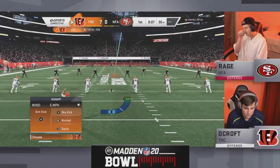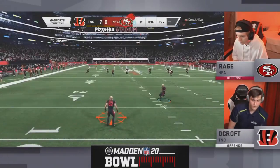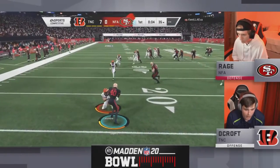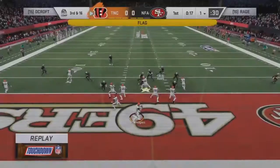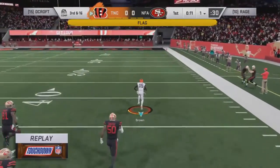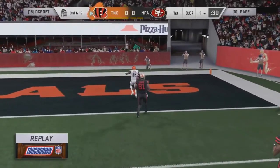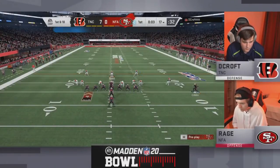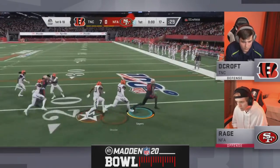Rage said one of his keys to the game was 'don't give up anything easy' — and that was easy. You almost get a safety right there, then one play later you give up a 99-yard touchdown — that's a dagger for Rage. Aaron Rodgers — perfect pass release. Once Hollywood Brown has a step on you he'll wave goodbye. Way too much speed. Decroft has that glitchy fade route out of the U-trips formation — you can't bump it, you got to shade over the top — and he goes to it for a huge touchdown.